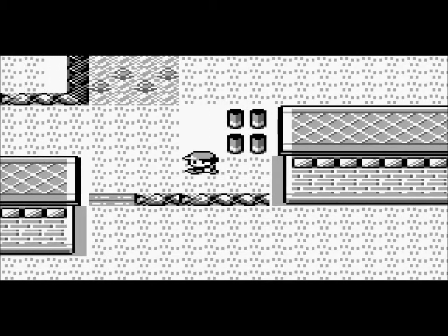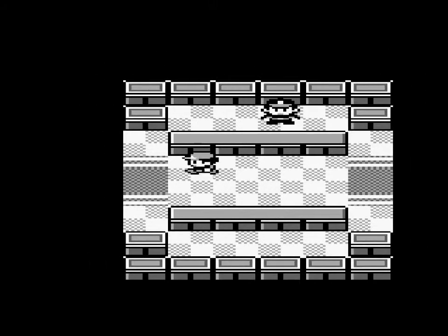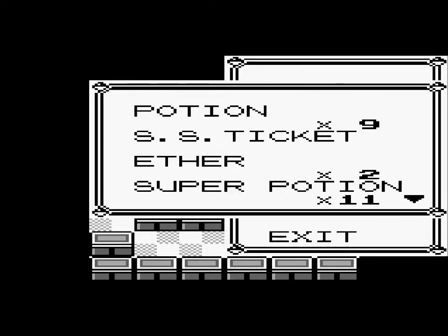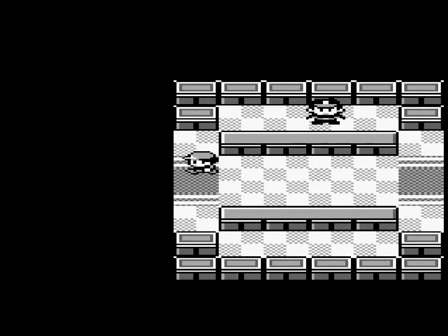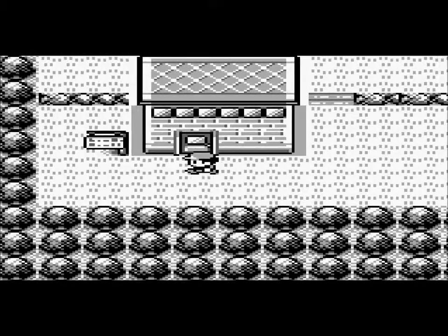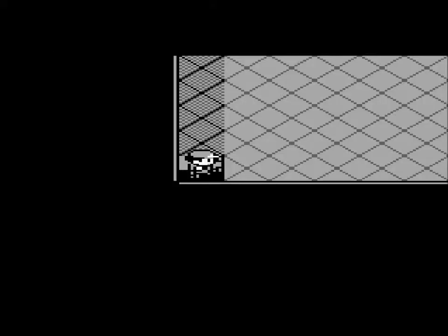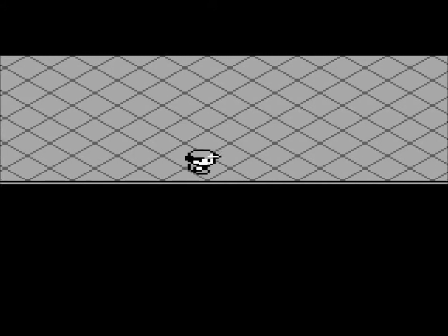Just in case you guys didn't know, this right here leads to Saffron City. You can now go through — you can talk to that guy right there. A couple parts ago, I went to the Celadon Mart and got myself a lemonade, and now since you have that, you can talk to that guy. But I'm not going to go to Saffron yet because I'm not really ready — that's where the sixth gym is located and I only have four badges.